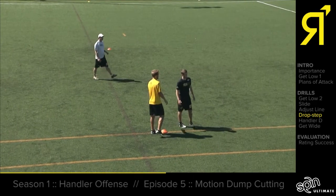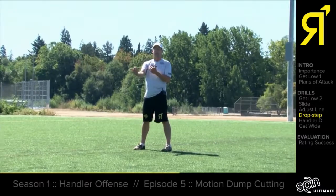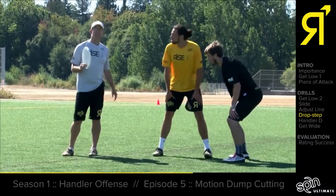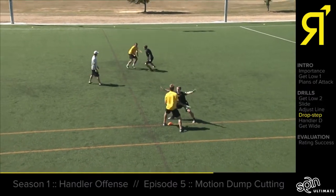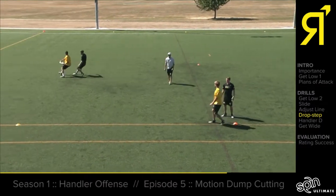What we want are handlers that not just get to the right position, but inevitably when they get to the wrong position have a way to get out of it. As Sam catches the disc, Frank is going to see he's in a bad position and get better footwork — catch, find it, drop over the shoulder, and now he can attack and get the disc out.